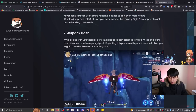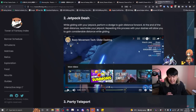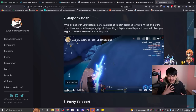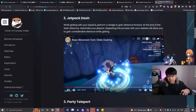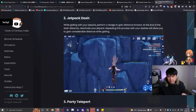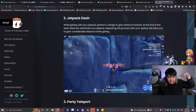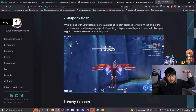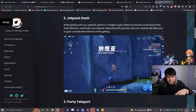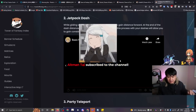Number two is jetpack dash, which is probably just as important as the infinite climb — both are essentially exploration exploits. The TLDR is that you go into flying mode, then dash, then go back into flying mode. This means you actually get to travel longer horizontal distances instead of just descending. You can see he's getting much more horizontal distance.